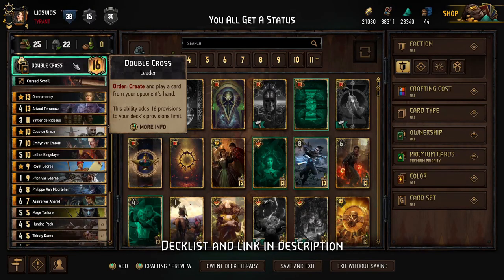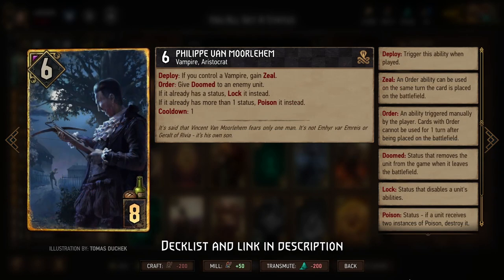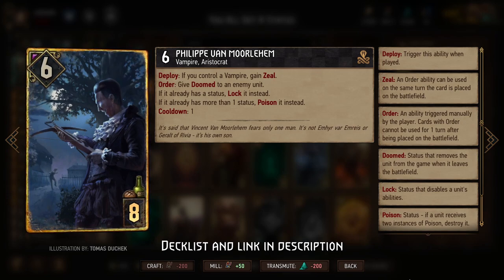Today we'll be playing a Nilfgaard Double Cross deck that can be described in one word: statuses. We'll be using tons of Spying, Lock, and even a bit of Poison to drive our opponents crazy. Firstly, we have Emhyr, who will give Spying to every unit that our opponent plays, which sets up a bunch of other cards. As well as Philippe Van Morlehem, who, after getting reworked in the most recent patch, now gives tons of statuses, starting with Doomed, then Locked, and then Poison. The more statuses our opponent has, the more quickly we can get to the Lock to shut down those units, or Poison to outright remove them.